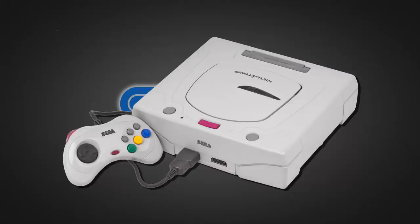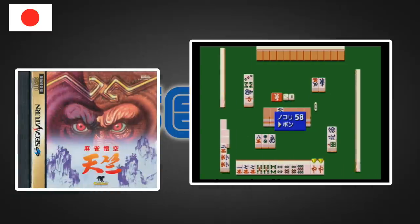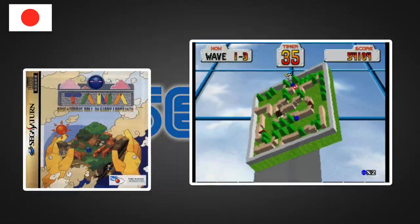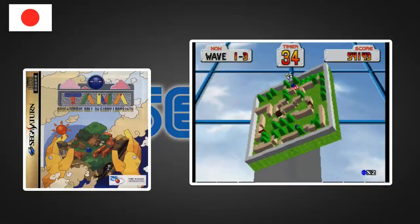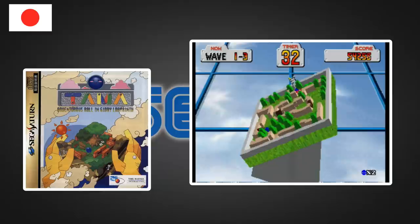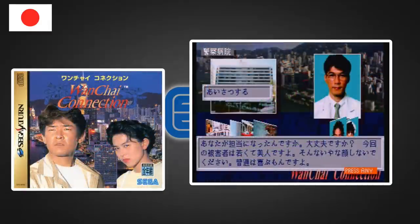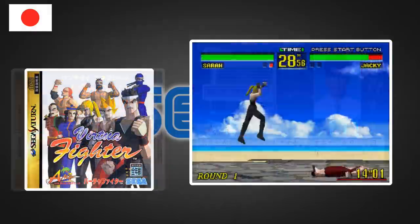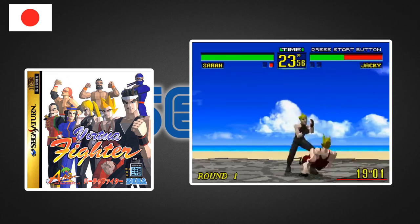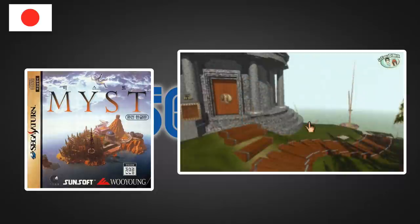November 1994 also saw the Sega Saturn's release in Japan. The five launch titles were Mahjong Goku Tenjiku (a Japanese exclusive Mahjong game), Tama — full name Tama Adventurous Ball in Giddy Labyrinths (a ball-in-maze game like those little wooden toys we used to get as kids, and another Japanese exclusive), Wanchai Connection (a rather strange looking murder mystery game, and a third Japanese exclusive), and the only two instantly recognisable titles for western audiences: Virtua Fighter and puzzle adventure game Myst.